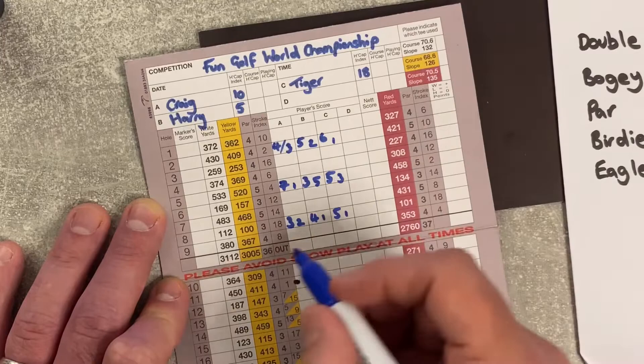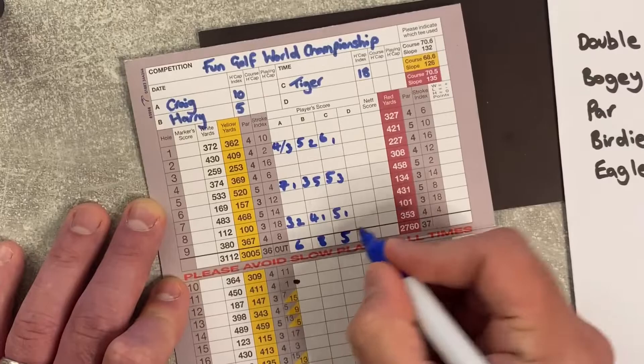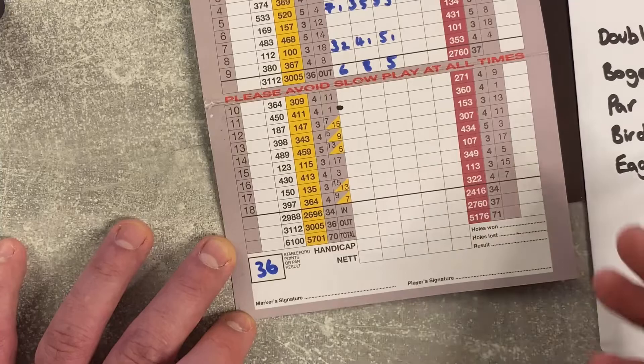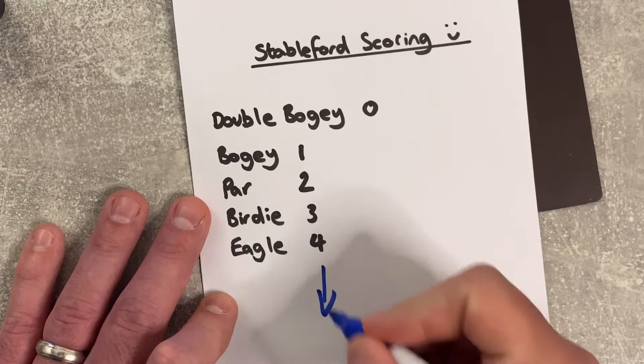If you want to keep track during the round you write the scores down at the bottom of the scorecard. When you've finished, if you're the marker you put down how many points each player has got. Traditionally 36 points is level par for your handicap. I hope that helps — that's just a starting point for how you do a Stableford scorecard. If you have any questions put them in the comments below. Good luck, have fun playing golf and I'll catch you in the next one.